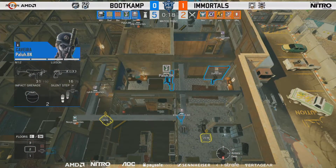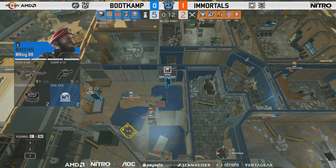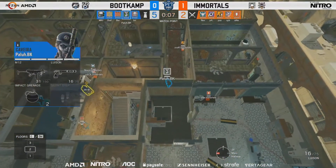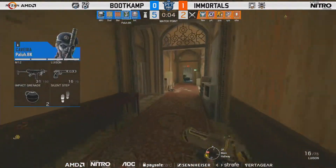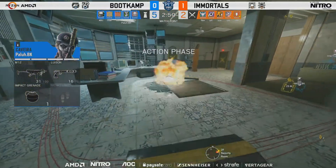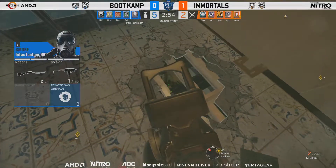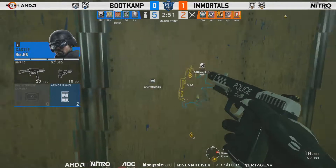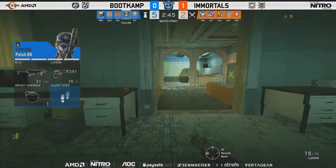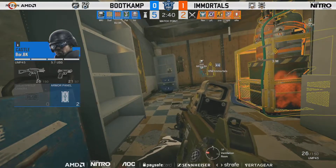It's hard to tell Boot Camp what they're doing wrong because they're doing pretty much everything so right — getting a little bit loose with some trades, but they're always ready to pick up those return frags and those rotations. Palu is taking complete control of this map, he seems to be everywhere. I believe he got a frag and they tried to clean him up, got a different Boot Camp member instead, and then Palu went on to get another two frags. Watch Palu this map — he is destroying Border.